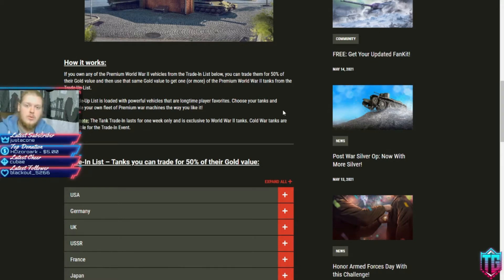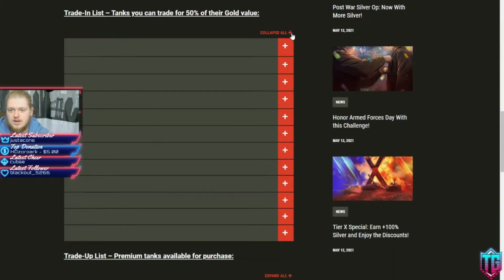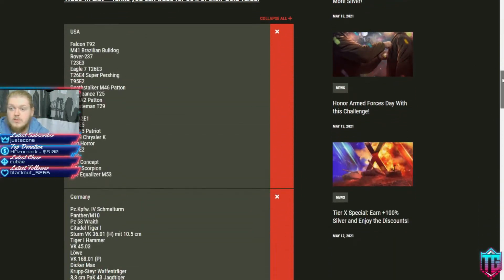So a 10,000 gold tank — you trade it and you want to buy a 6,000 gold tank: if it's on the trading list, you trade in for 5,000 gold, put 1,000 of your own gold towards it and get a brand new tank. You can pause if you wish, as these are the tanks you have the option to trade in.